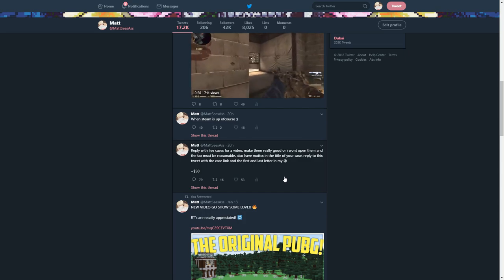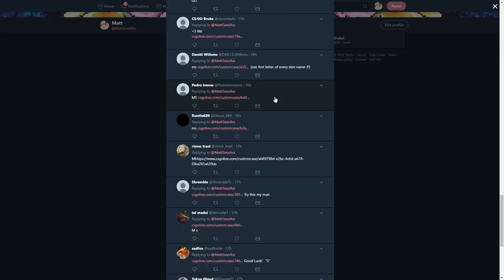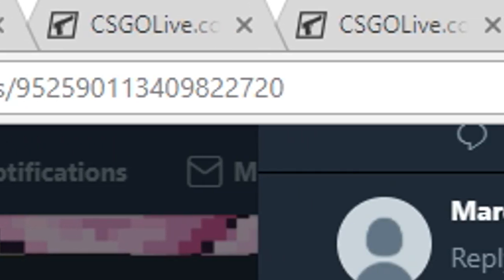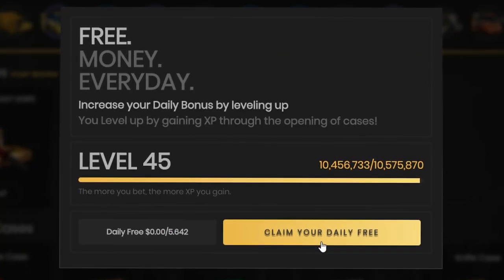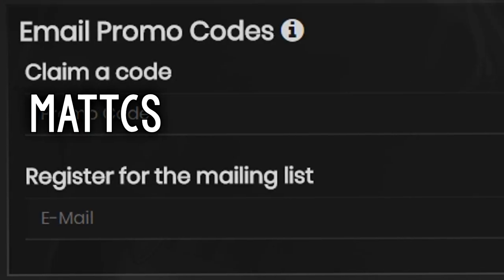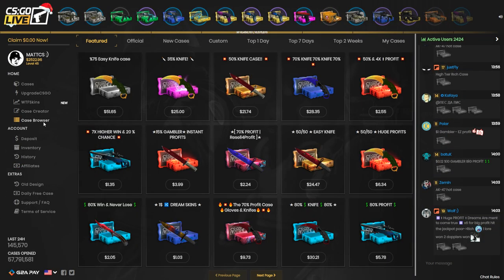I've got a tweet over here on my Twitter that I tweeted out the other day. Some of you guys reply with cases, and that's nice because you can put some tax on there and obviously you get to earn some money too. So at the top of my screen I've got some cases to open from you guys, and CSGO Live was nice enough to hook it up with $2,500. If you want some free money on the website you can use my code MattCS and you'll get 40 cents for free and you can open some free cases.